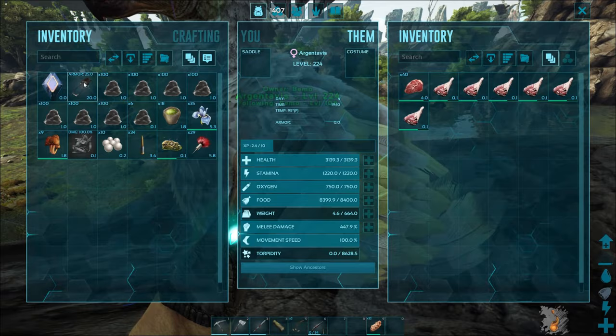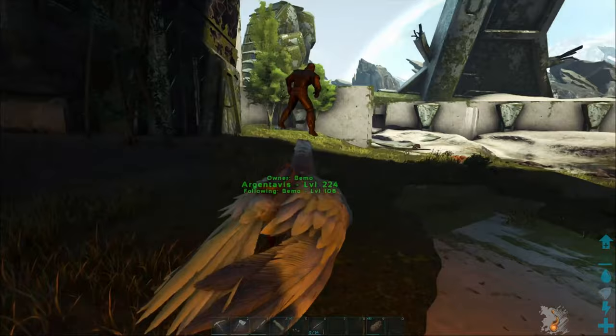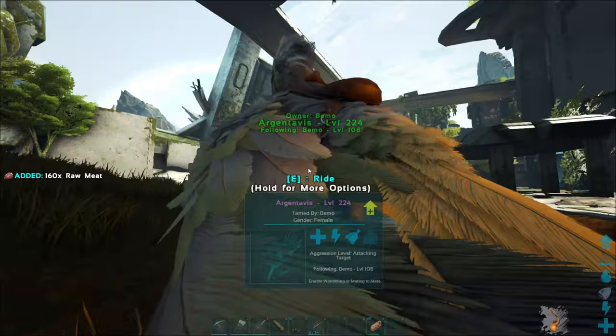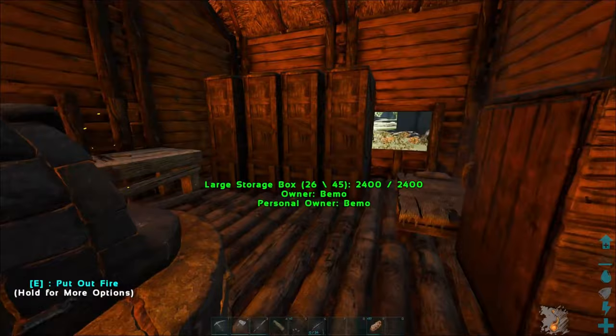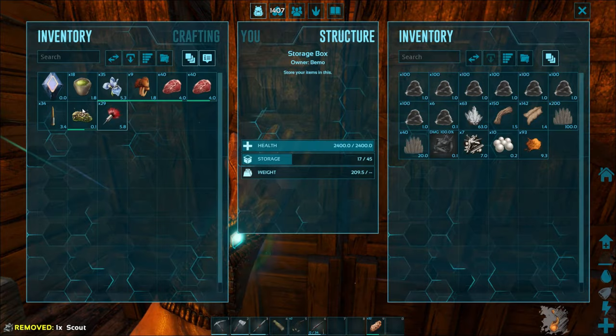Let's drop the saber off at the base, then we'll do a little fly around and check out the map. I don't think there's anything we need to leave here - let's throw a little bit more food in him. I kind of need to throw some food on the grill for myself too because I am getting pretty low. I'm so glad we got some cementing paste and a couple pearls.